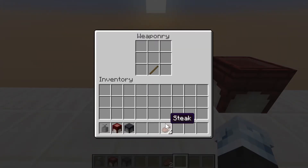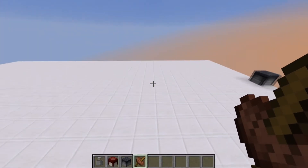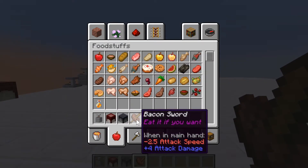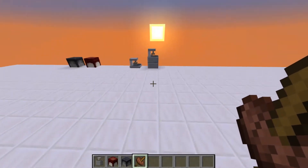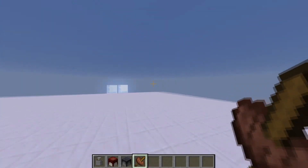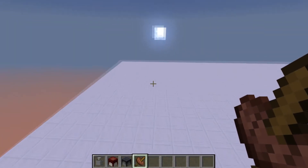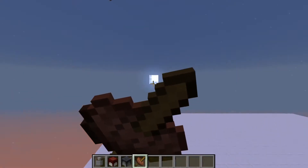Next, in the weaponry you could make a bacon sword. It deals similar damage to the wooden sword but attacks much faster — not that fast, but actually faster than a normal sword. The feature of it is you can eat it. If I were you, I would make them and eat them all day long like it's the best invention.